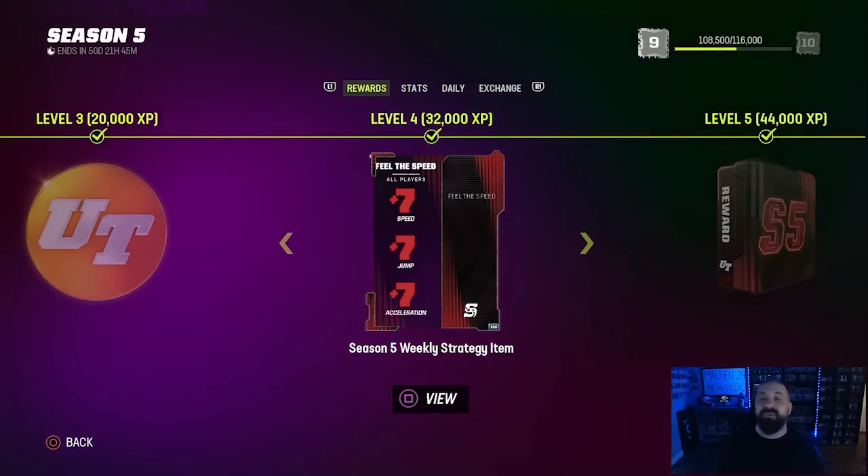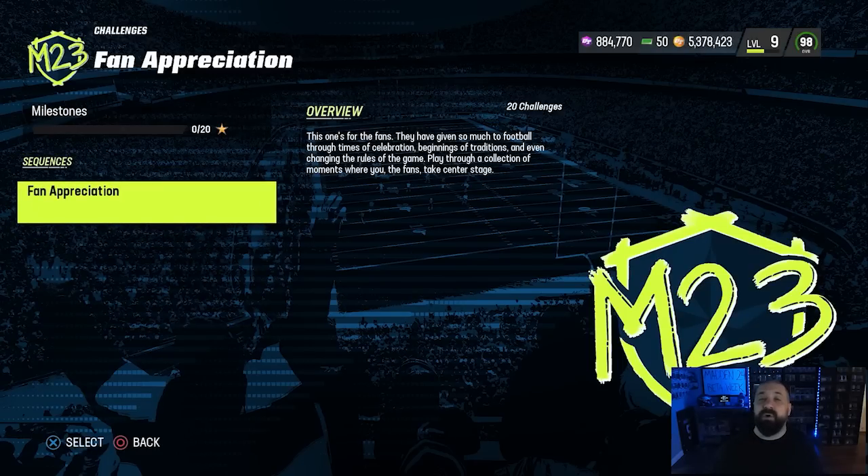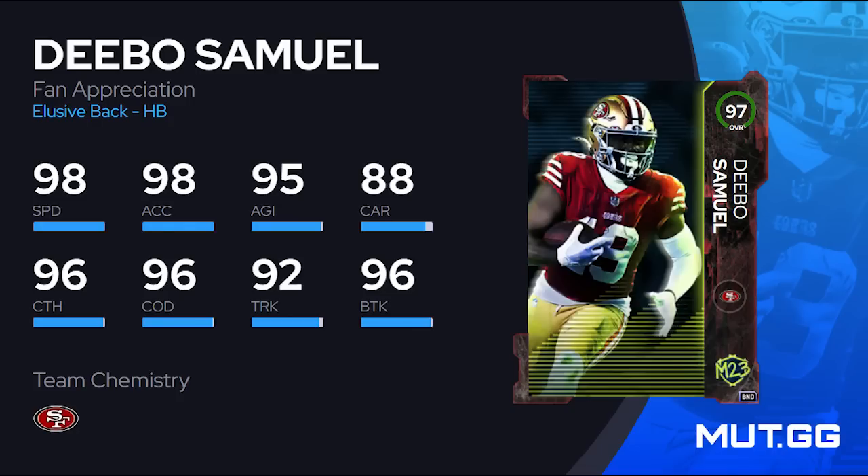Last week EA gave us a Fan Appreciation promo — I didn't feel very appreciated by it. They took away the best free content after just one week, so unfortunately if you're watching this now you've missed that opportunity. There are solo challenges you can play right now that will earn you a 97 overall Deebo Samuel. They're very straightforward — you play through the solos, earn milestone stars up to 60 stars, which will probably only take you about an hour. You're going to get this 97 overall Fan Appreciation Deebo, which is actually not a bad card.